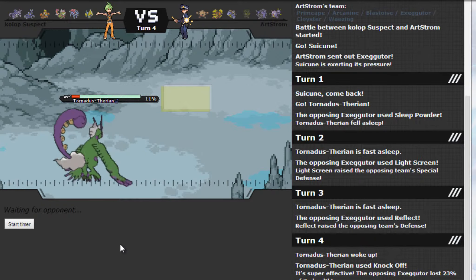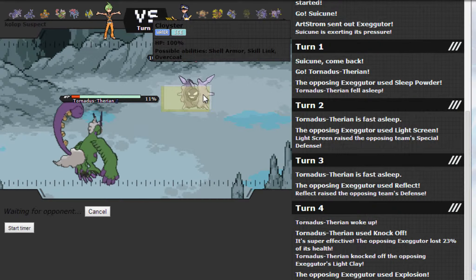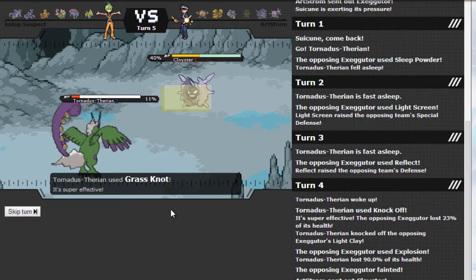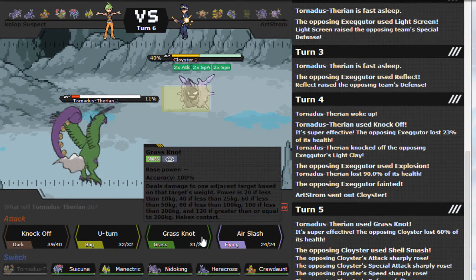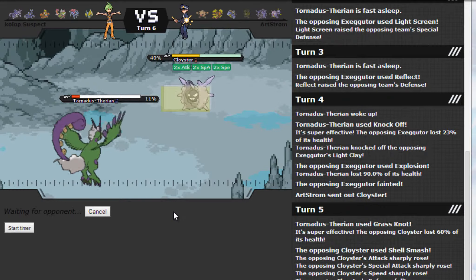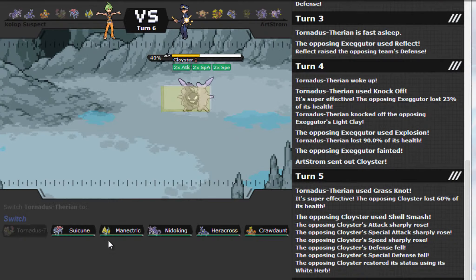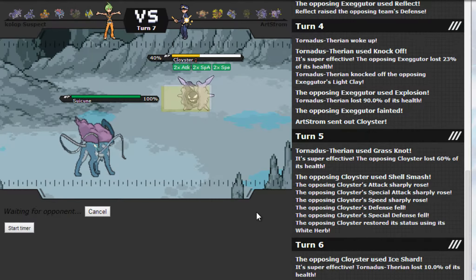Tornadus is in bad shape now. He's probably going to bring in his scarfer but he brings in Cloyster instead. Grass Knot does a good chunk but because of Light Screen it doesn't kill. It has the White Herb, which really blows. I really hate Cloyster because I'm pretty sure I lose to it right now. Maybe if Suicune can take a hit and burn it, and with the residual damage from Scald plus Aqua Jet it might kill — I can just hope.